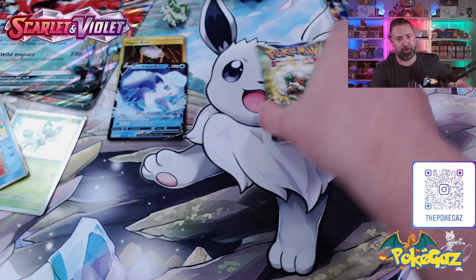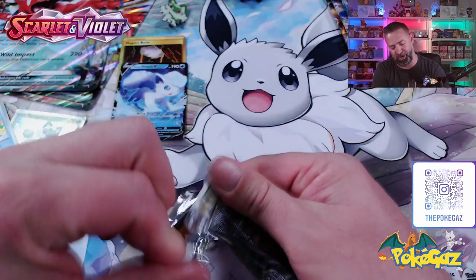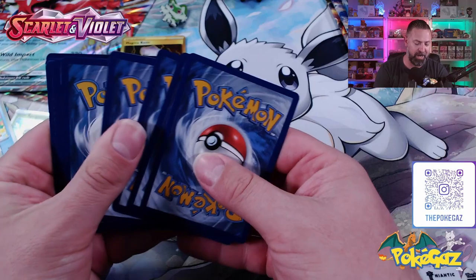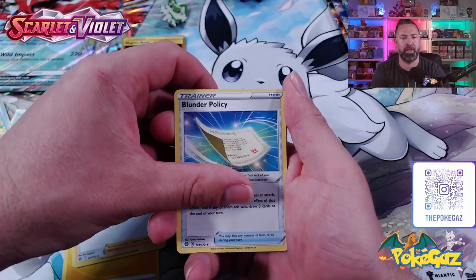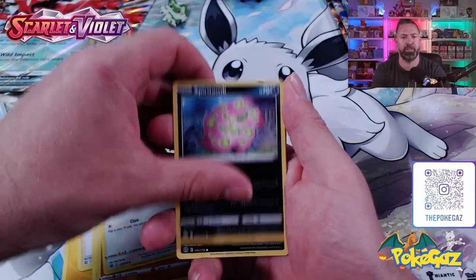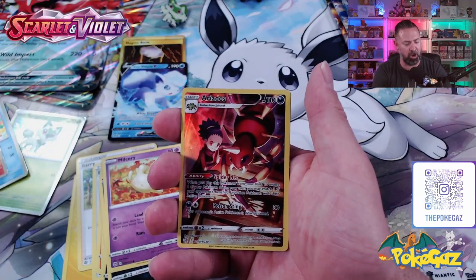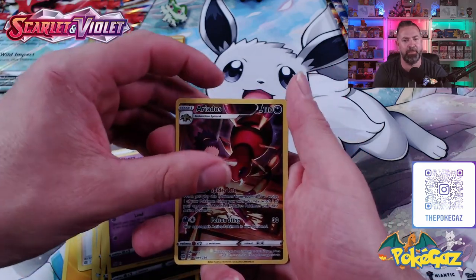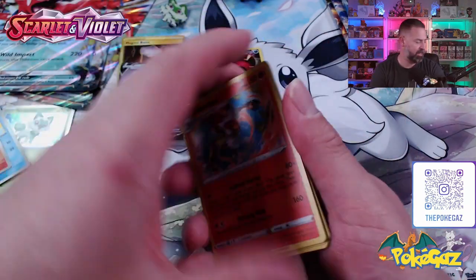Not much so far from this box and we're down to our last pack. Quaxly's been a letdown so far, but it is Brilliant Stars - you never know, we could pull a Big Boy Zard. We've got Barry, Blunder Policy, Torkoal, Arilu, Starly, Spiritomb, Burlone, Milcery. There we go - we've got a Trainer Gallery card, Arid. One of the very common ones - very off-centred, right and top very thick compared to left and bottom. Can we get a hit behind it? We've got the Infernape Holo - so technically yes, but it doesn't get to sit up top.